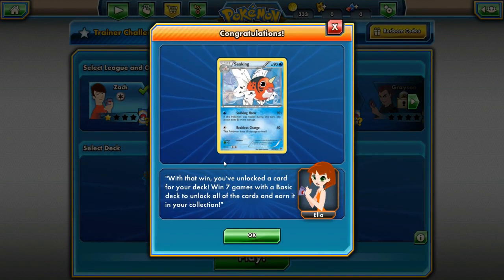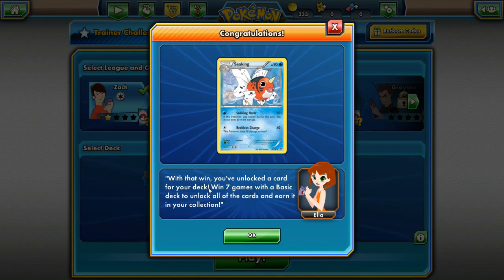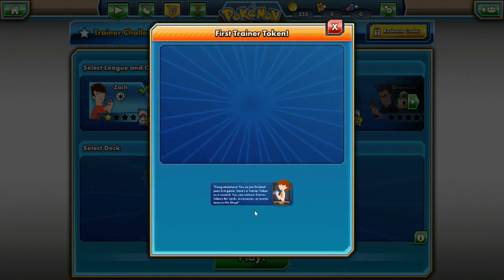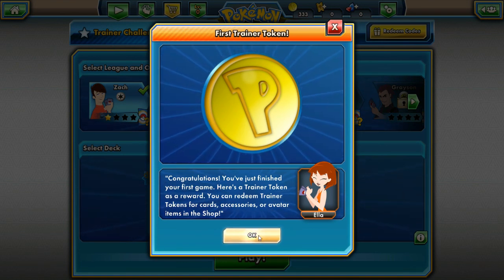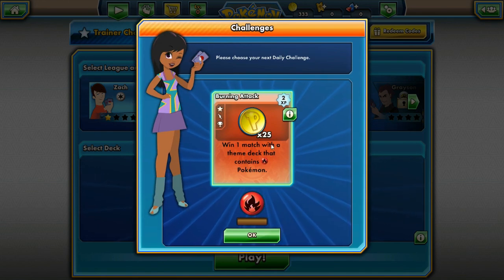I didn't enjoy that lull in the middle though. 'With that win you've unlocked a card for your deck. Win seven games with a basic deck to unlock all of the cards and earn them in your collection.' I don't want to earn all the cards in the water deck collection. 'Congratulations, you just finished your first game — here's a trainer token as a reward. You can redeem trainer tokens for cards, accessories, or avatar items in the shop.'